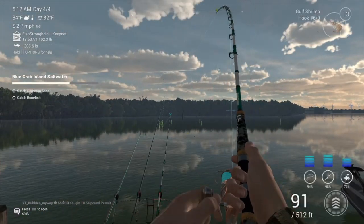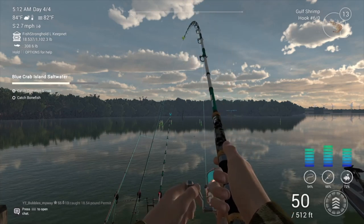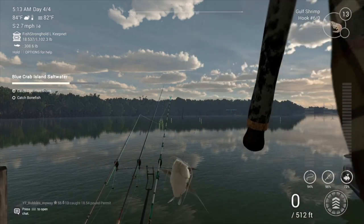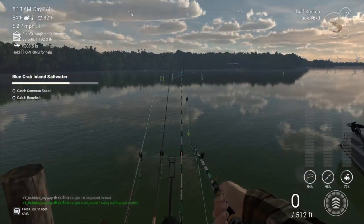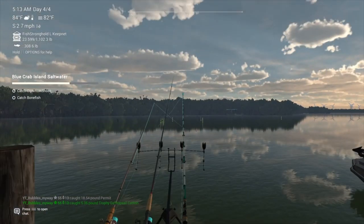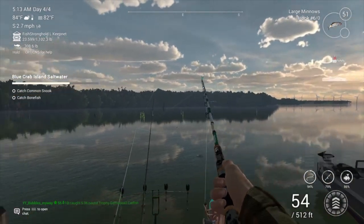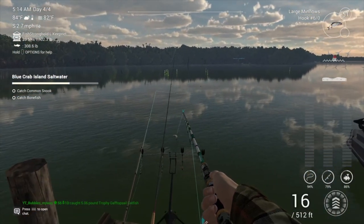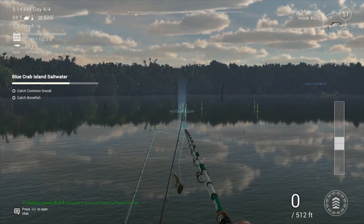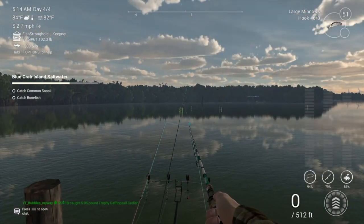Then we've got another one on here. This one's smaller, this could be a catfish actually as well. Yeah, it's a catfish, and we've got some interest on the other one there. I've started early in the morning from 5 a.m. from the time that you join this map. That's the permit, so we need to show you a red drum as well - we need to show you that we can catch red drum here, because that's one of the fish you have to catch. The permit's done, so we've got to catch a tarpon, a red drum, the common snook, and the bonefish.